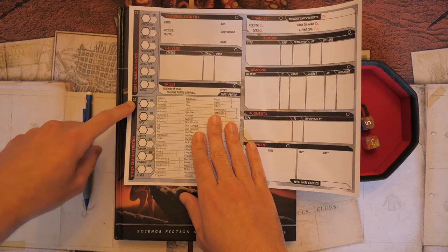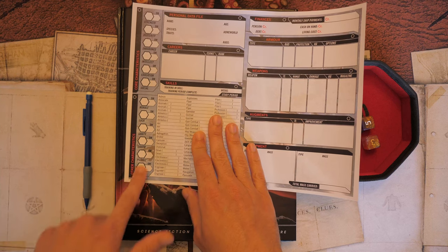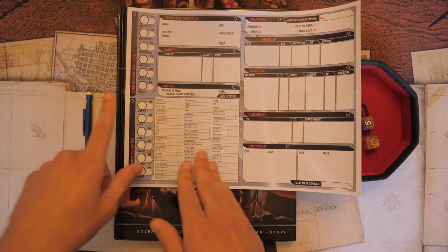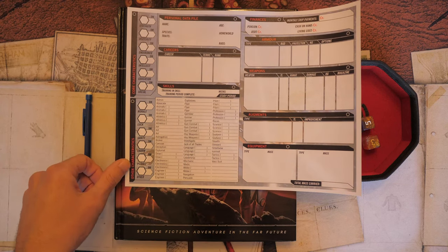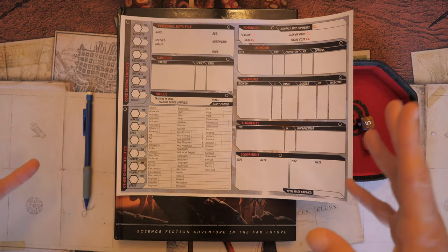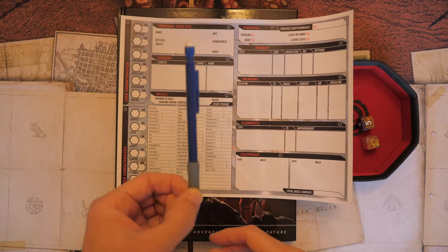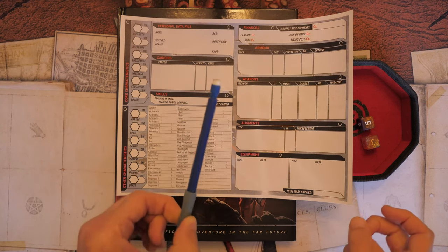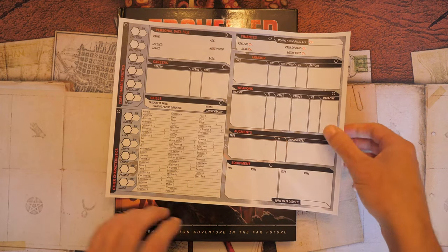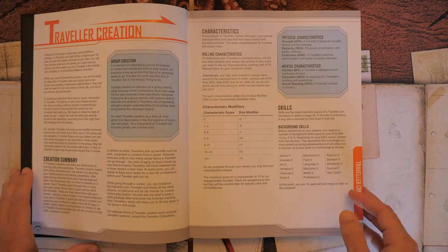Some things we're going to be leaving off the character sheet are morale, luck, sanity, charm, psionic, and other — we don't really need those at this point. Other than that, you're going to need a pencil because you'll be erasing quite a bit, and you're also going to need at least two six-sided dice.